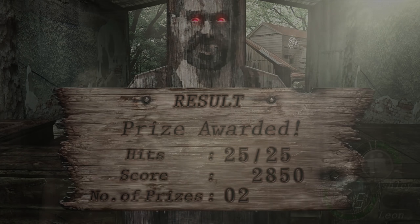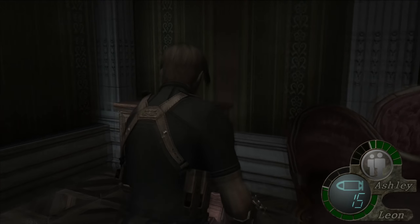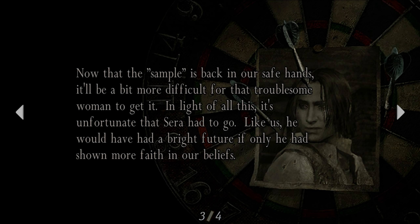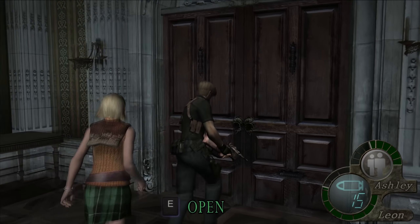I got two prizes — well, that's nice. So what was down here? Oh nice, yellow herb. Another spinal, because I ain't got enough of those yet. And a clipping: 'Sample retrieved. Louis Sarah has been disposed of by Lord Sadler. The sample is back where it belongs. Our time is nearly in hand. Now that the sample is back in safe hands, it'll be more difficult for the troublesome woman to get it. It's unfortunate that Sarah had to go. We shall capture Ashley and dispose of the American agent.' I don't even get a name. You guys suck.